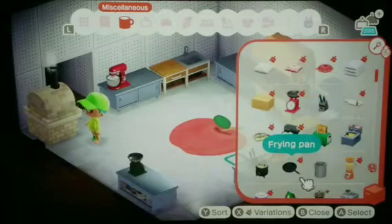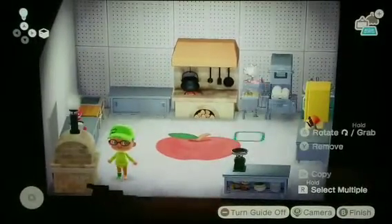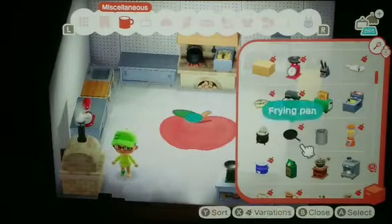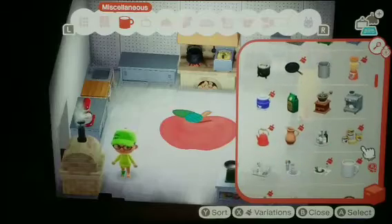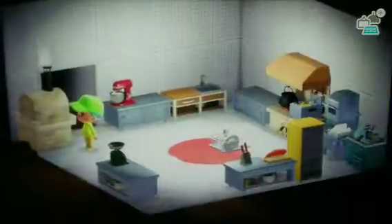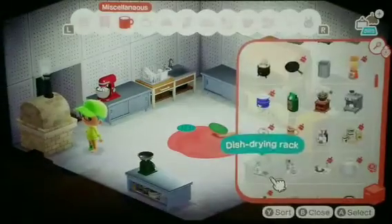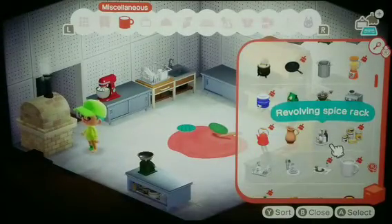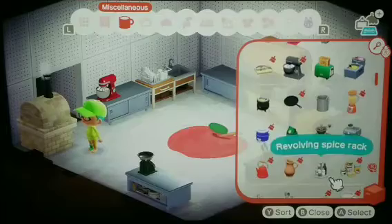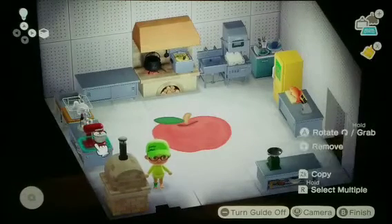We definitely need a deep fryer — you just gotta have one. Let's put it right there, nice and simple. An espresso maker — I think you might need that. You need some silverware of course, like a rack you can put on the sink. And a spice rack — let's put a spice rack right next to the mixer. Turn it around a little bit — yeah, that works.